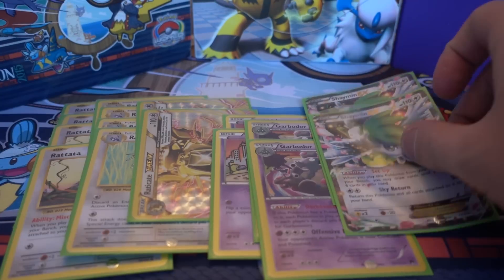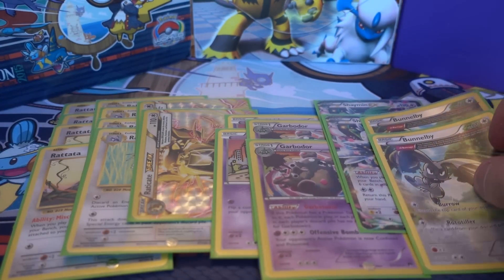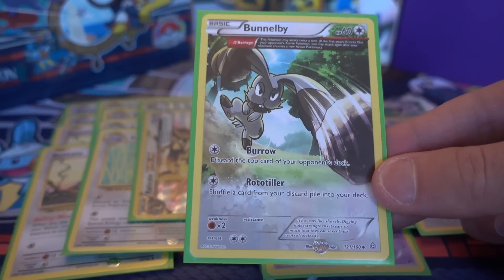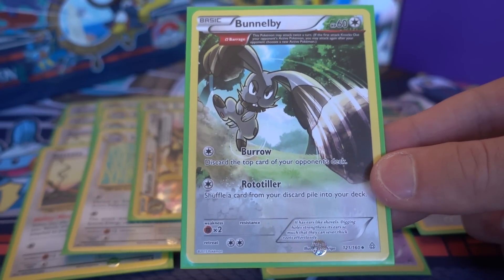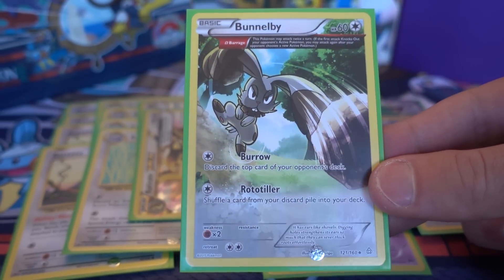I also play two Jirachi. Of course, I'm going to play those before I drop the Garbodor down, otherwise you're locking yourself out. The last line I play are two of the Ancient Trait Bunnelby, just to get extra mill in there with Burrow, or if you need to get cards back into your deck you can use Roto Tiller to put hammers back. I rarely use this card, so I'm going to test it with maybe a one-of.